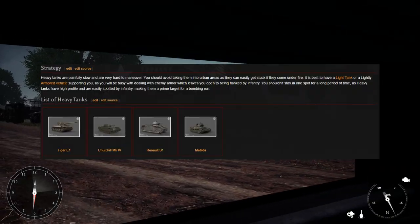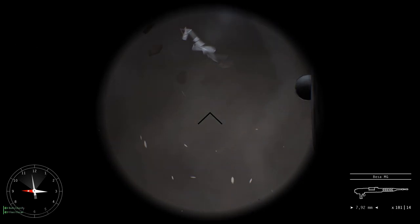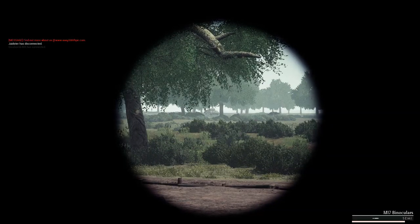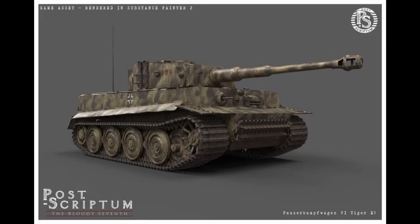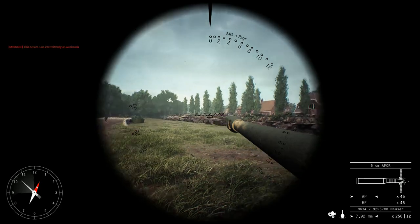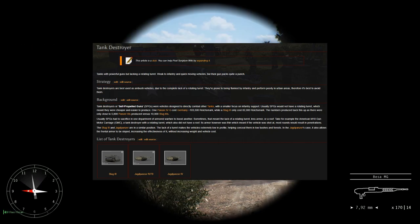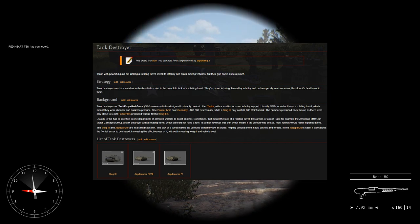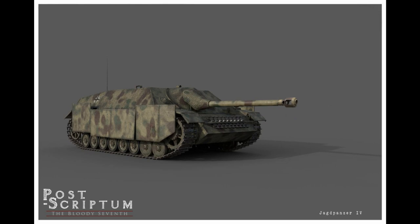Heavy tanks are painfully slow and very hard to maneuver. You should avoid taking them into urban areas as they can easily get stuck if they come under fire. It is best to have a light tank or lightly armored vehicle supporting you, as you will be busy dealing with enemy armor, which leaves you open to being flanked by infantry. You shouldn't stay in one spot for a long period of time though, as heavy tanks have a high profile and are easily spotted — a great target for a bombing run. Heavy tanks include the Tiger E1, the Churchill Mark IV, the Renault B1, and the Matilda. Tank destroyers are a very unique class of vehicle. They are best used as ambush vehicles due to their complete lack of a rotating turret. They are prone to being flanked by infantry and perform poorly in urban areas. However, they are excellent for ambushing enemy tanks, positioning themselves in defilade to take long range shots. Tank destroyers include the Stug III, the Jagdpanzer IV, and the Jagdpanzer IV 70.